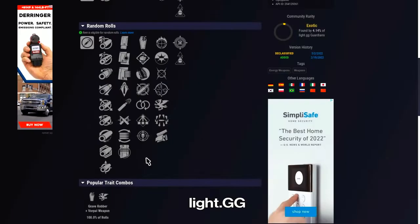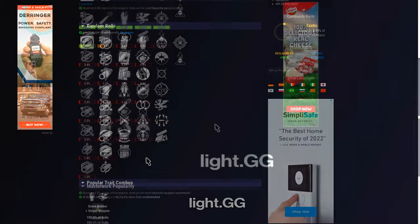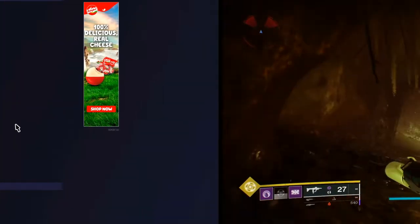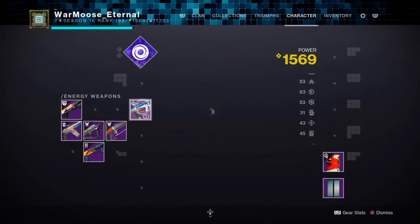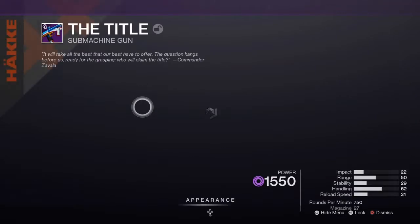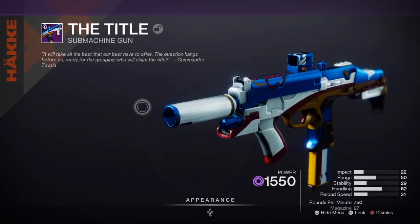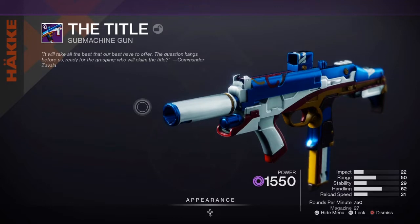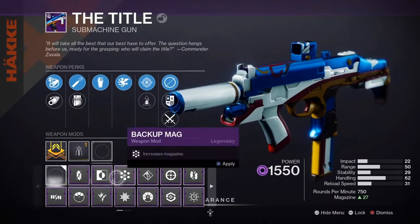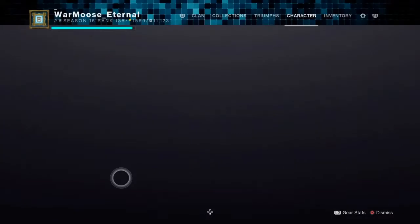This is what Light.GG says about it, and this is the drop rate of some of the perk combos. First things first — 27 rounds, not enough ammunition, need more. So I'm going to throw on a backup mag, give myself 30. And with 750 RPM, you go through 30 rounds in about 2.5 seconds, give or take.